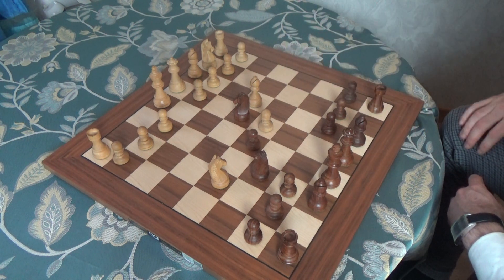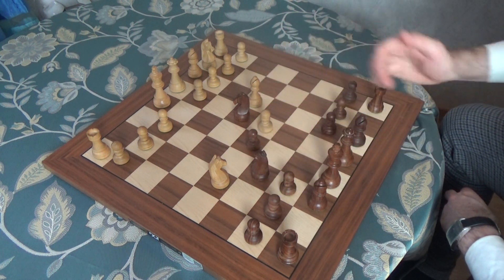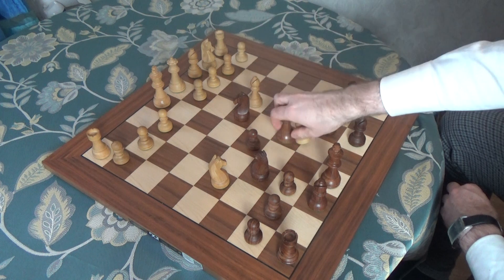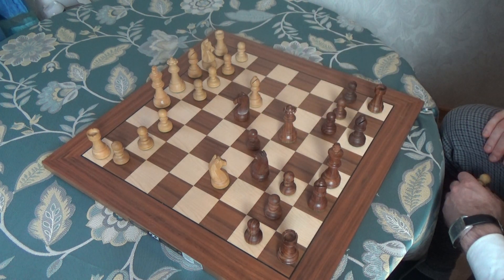Now white will look at the position - they attack f7. The only problem is the pawn on d5, so they play d6. In this position, black takes with the queen, sacrificing the pawn on f7.